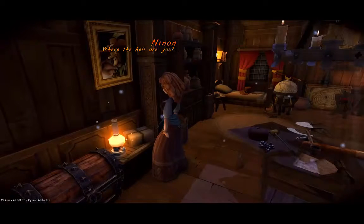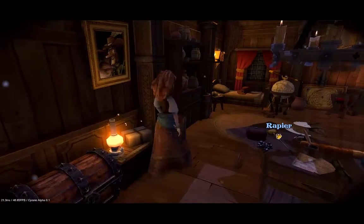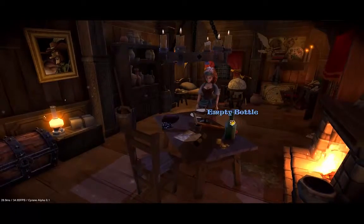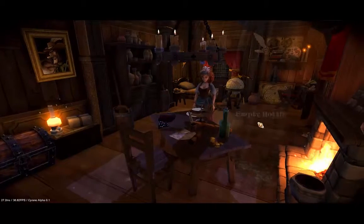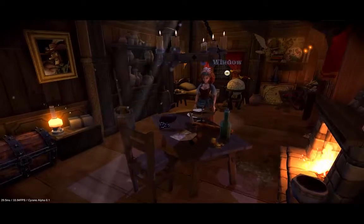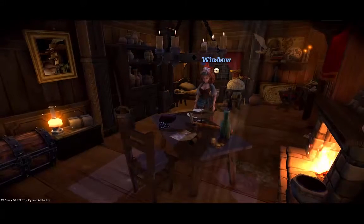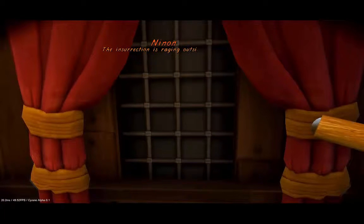Later in the game, she'll have a real voiceover. Now I'm going for this blade on the table. Looking at the window — Nino notices that a civil war is raging outside, which is good info for later.